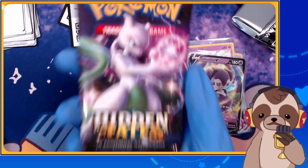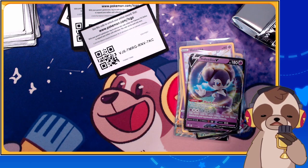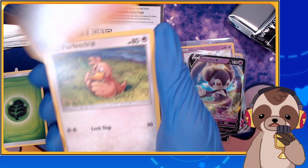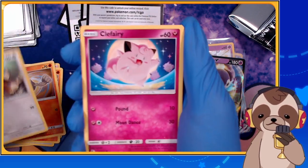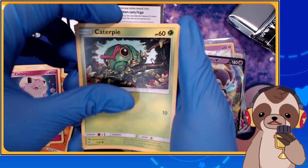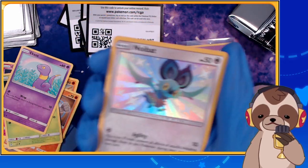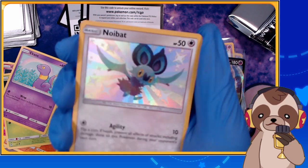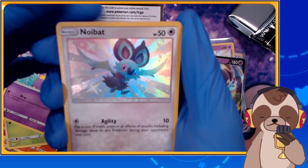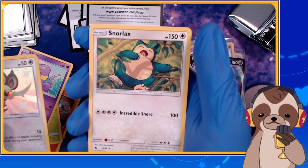Final pack — we got Mewtwo on it, let's cross everything and hope it'll blow my mind! Grass Energy, Brock, Farfetch'd, Graveler, Geodude — oh, Eevee, one of my favorites, I love this card! Clefairy, Caterpie, Ekans — and shiny Noibat! I love it so much, holy heck, that's a surprise! Look at the shine! And the last card — Snorlax! We ended on a good note with a shiny right there.